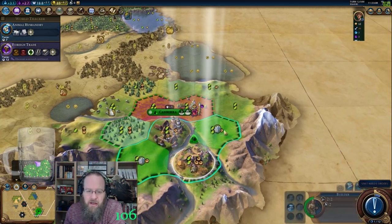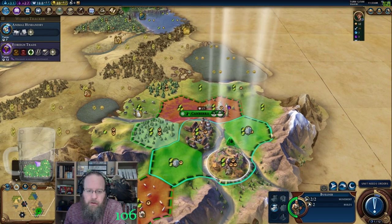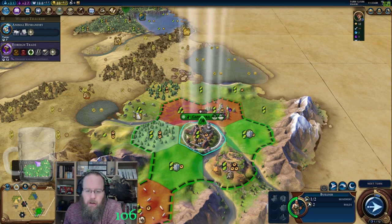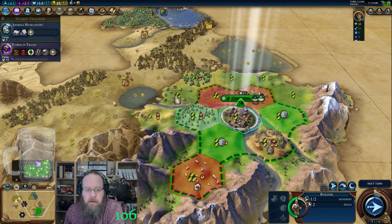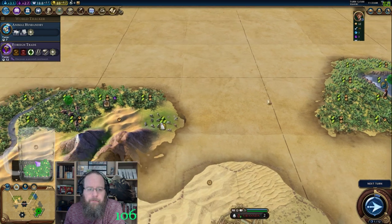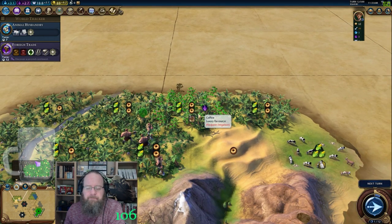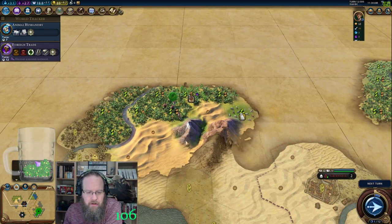One thing I really want to make sure I do in this game — I'll come down here to work that tile and grab that, and then eat that for population. Yet another city-state. Gold coming in — oh look at that tile. That city-state is getting all the good tiles. That's some nice land right there.